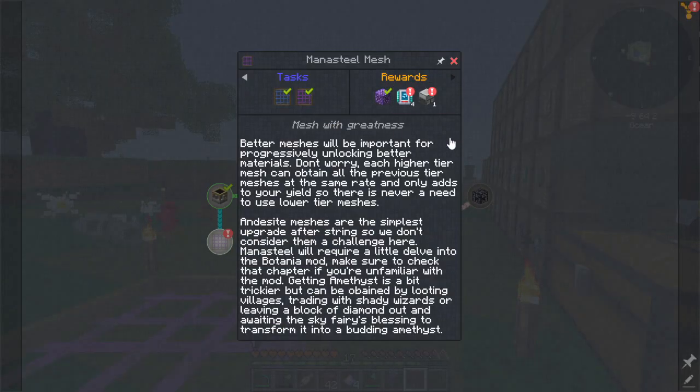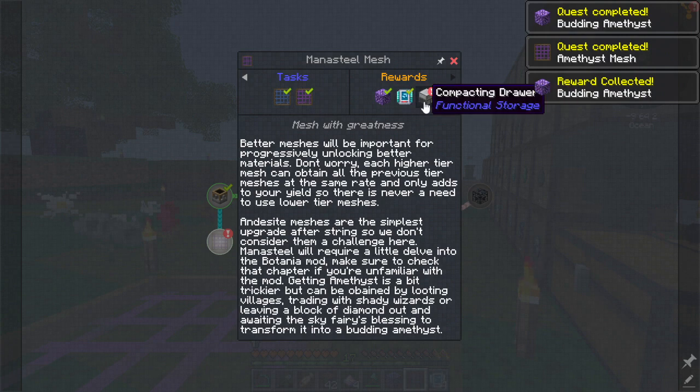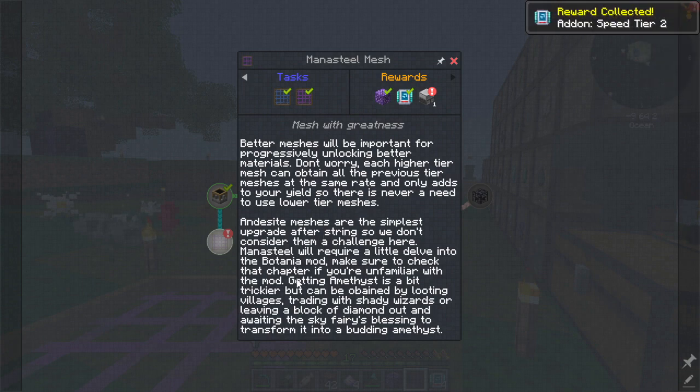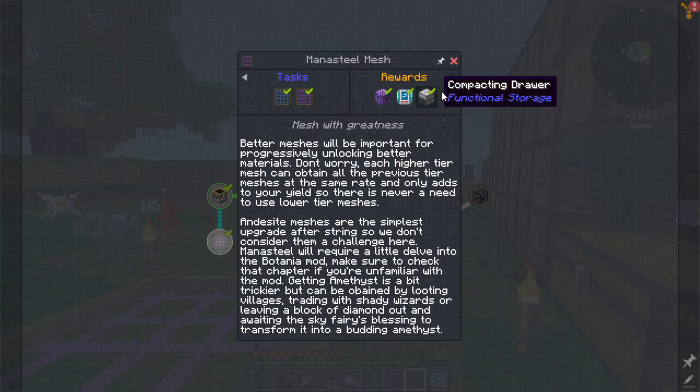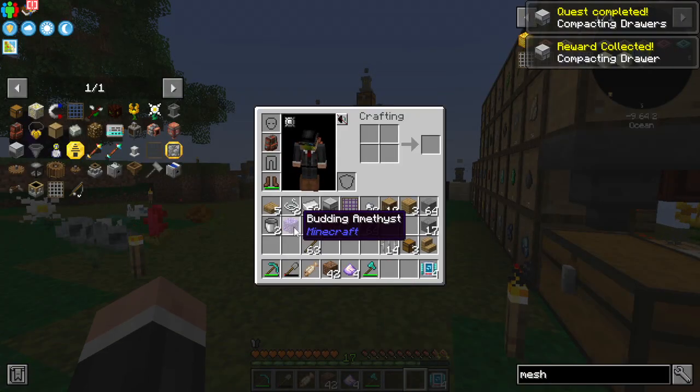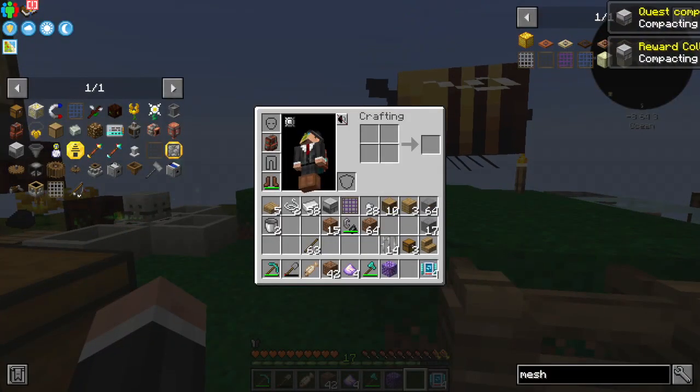There we go — we've got one of those now. Add on: speed for industrial for going core. Getting amethyst is a bit trickier: looting villagers, trading with shady wizards, or leaving a block of diamond out. Compact and draw did a lot of stuff all of a sudden.